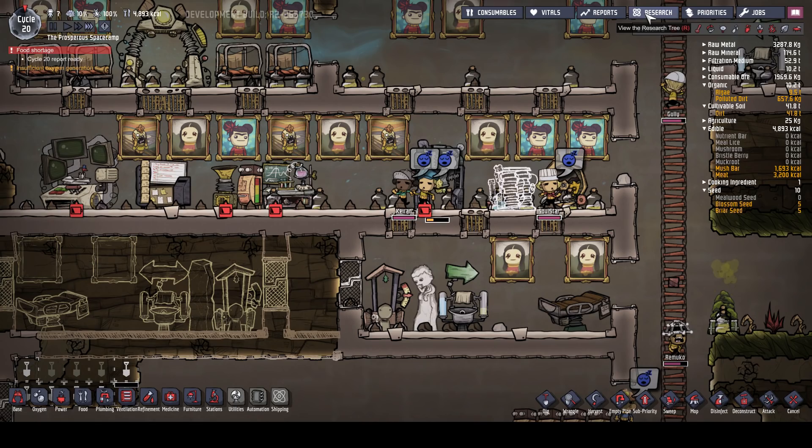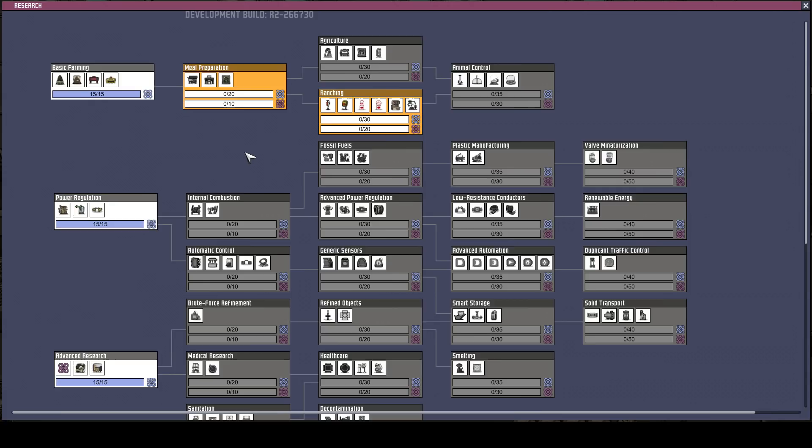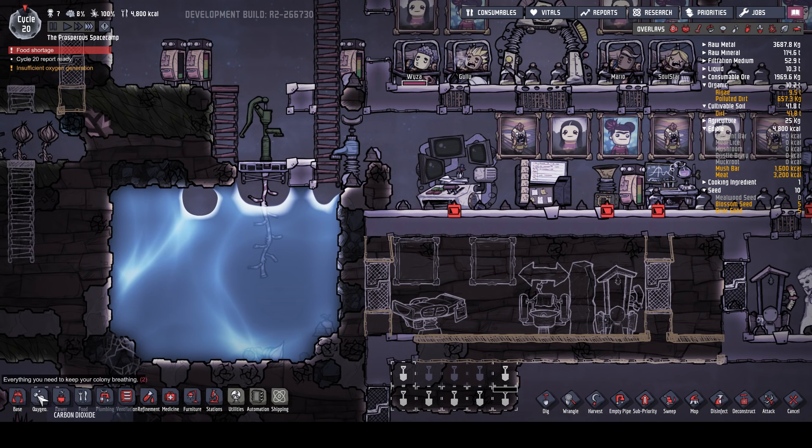Let's see for our next research - the power's done. Combustion automation, we don't want that. I think we're going to work our way up to ranching. We've got some hatches. I don't know whether the hatches are going to be as good this time as they were last time for providing us with coal and stuff like that, but we're certainly going to give it a try. This could be closed off now, couldn't it? So let's do that.